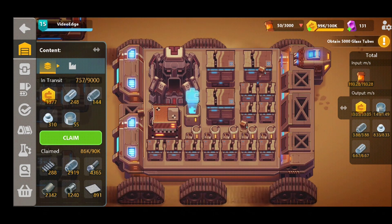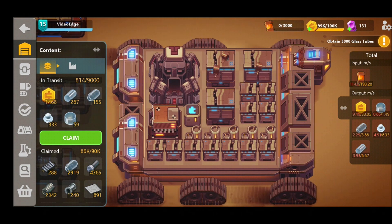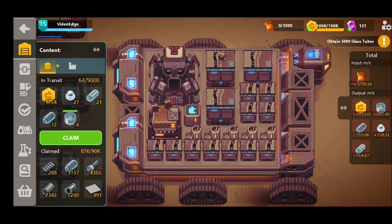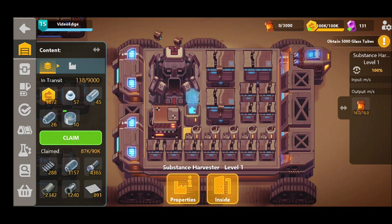The reason you want to avoid this hitting zero is it will reduce the efficiency of the factories and you'll start to produce less materials per second. As we can see on the right hand side the output has dropped, so it's in our best interest to keep this nice and full to stop this from happening and slowing down our production. Now there are a couple of ways to increase your substance if you are operating at more than you currently generate. The first is to increase your Sand Ship level as we've already discussed.